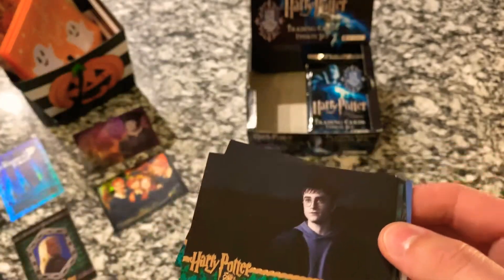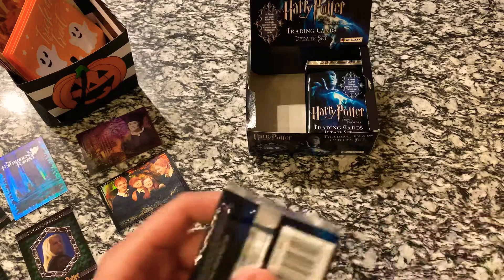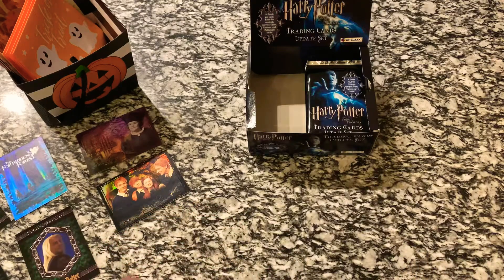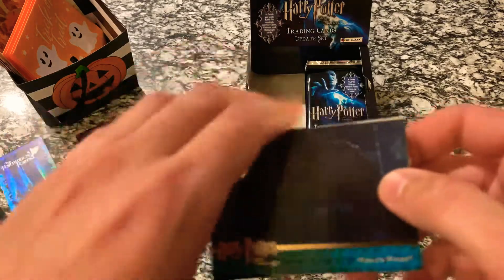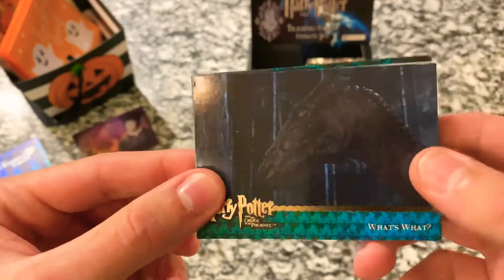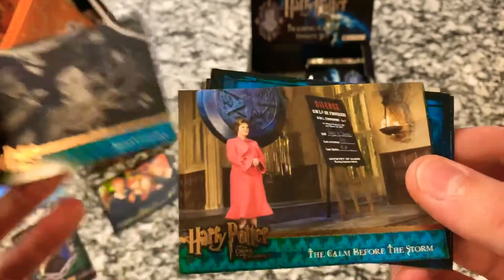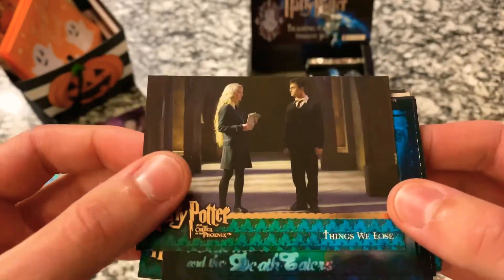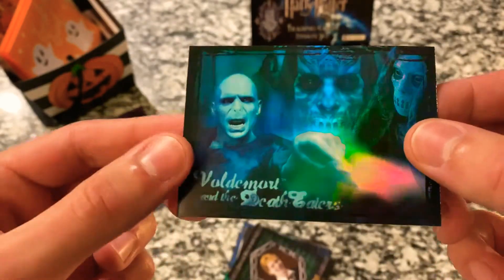We've got our checklist again. I said in the last video sometimes these packs just feel a little different, and this one feels a little different — I think we've got another character card. Maybe the cards are just packed in a little bit tighter, but they do definitely feel a little heavier sometimes. Lack of authority, Sirius' cousin is ruthless. So it looks like we've got another foil chase card.